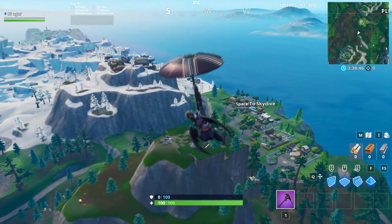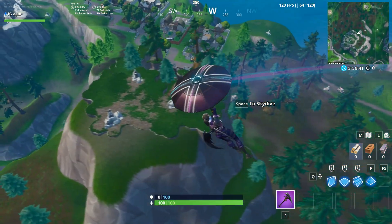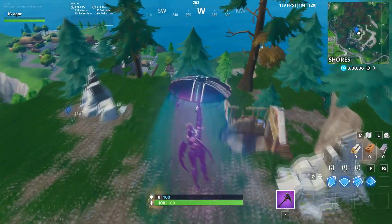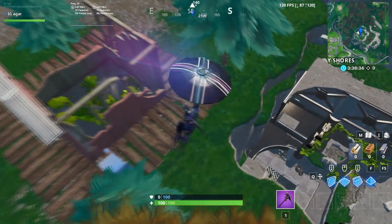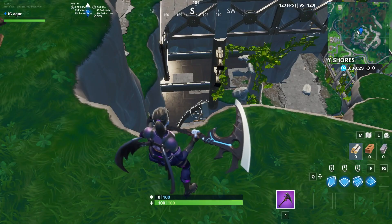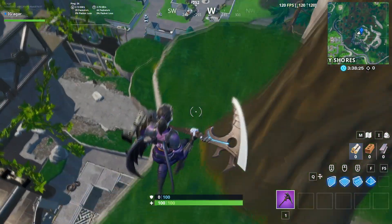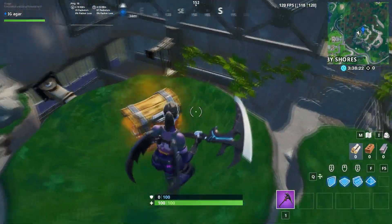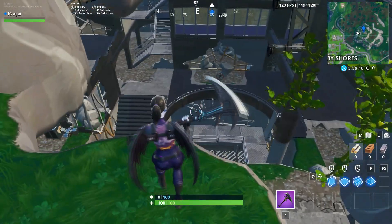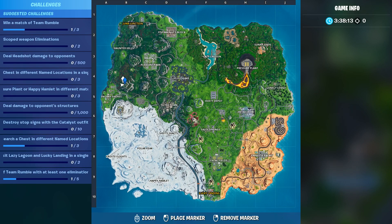We are now going to the villain lair location — I'll mark it for you. This location looks abandoned, to be honest. The hero mansion looks more abandoned than this, though, since it actually got destroyed. But yeah, this villain lair location looks abandoned as well.